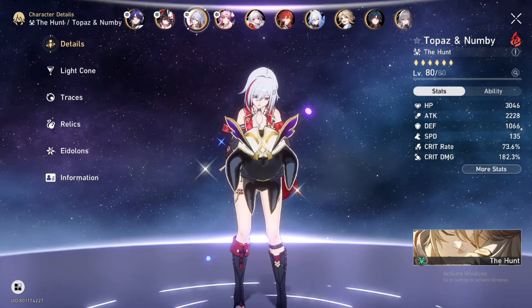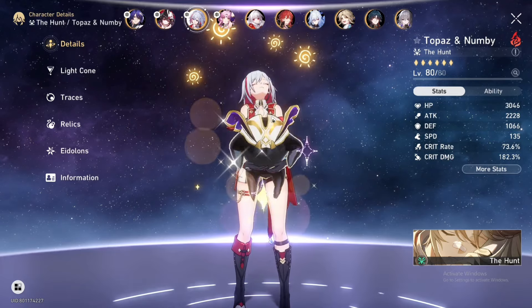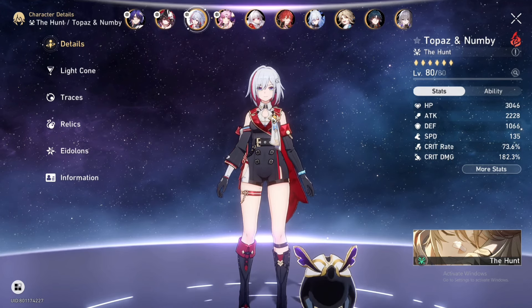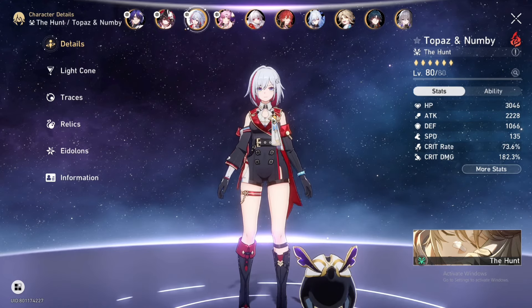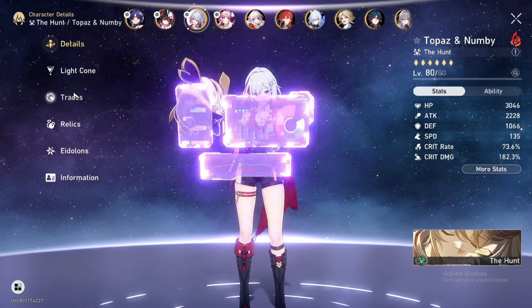The premium FUA team of Dr. Ratio, Robin, Adventurine, and Topaz is really good. Topaz really shines on a follow-up attack team. Even if you don't have all four of those characters, you can still run her with Himiko — I run her with Himiko a lot and she's very good there.